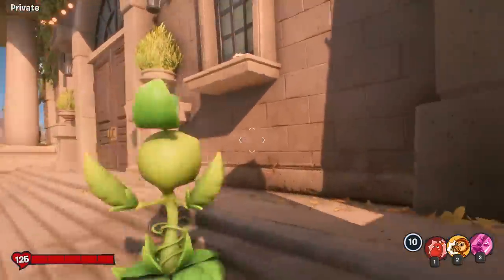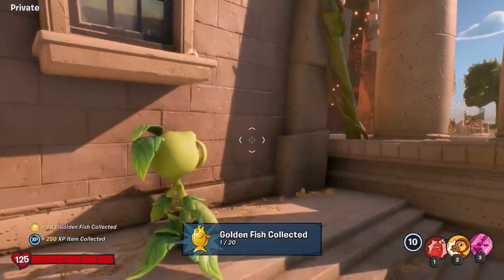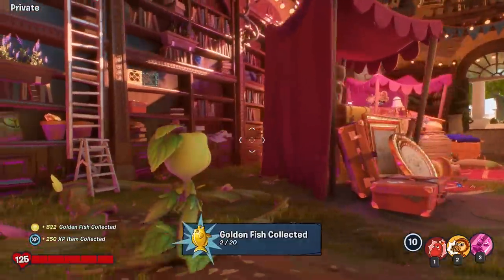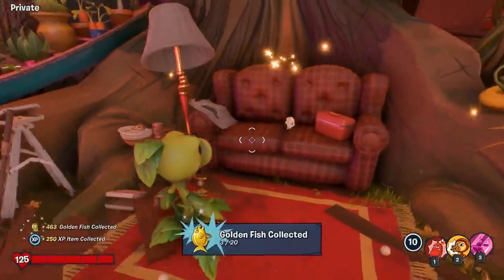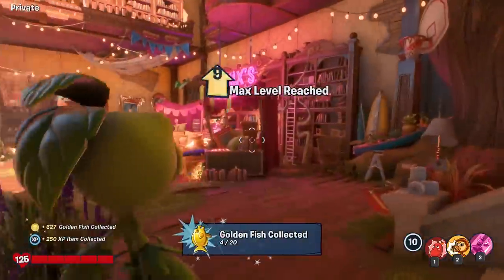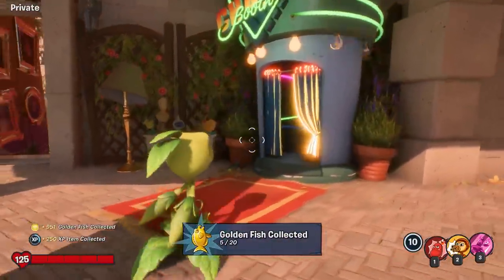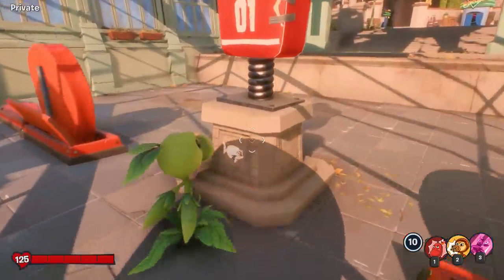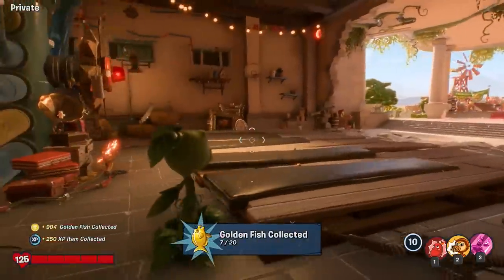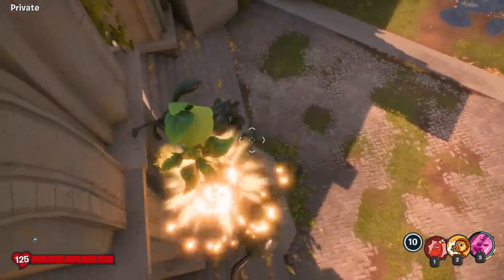Looks like there's one right down here on the window ledge — goldfish collected, one of 20. One is in this pot right here next to Rux. One is in this couch on the other side of Rux. One is on top of this picture frame right across from Rux. One is in this drawer next to the changing booth on the plant side. One is in this shooting range right here. One is right here in this music room. And before we head into the central area, there's one on top of the statue right there.